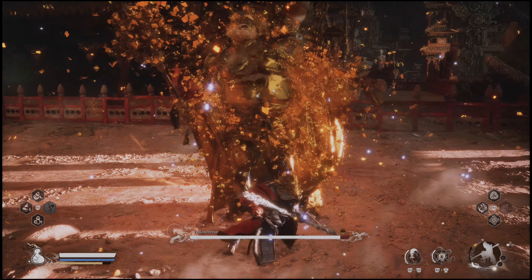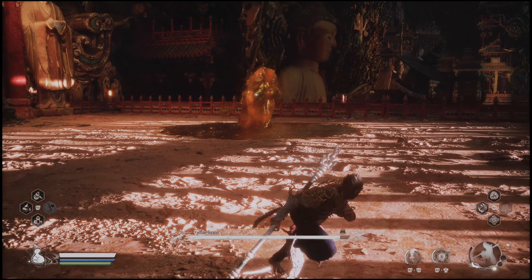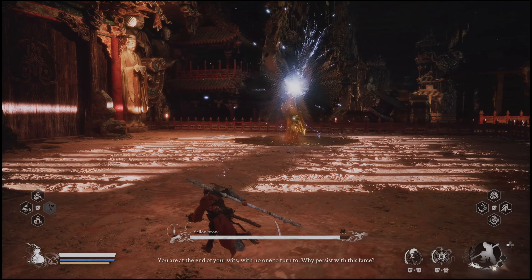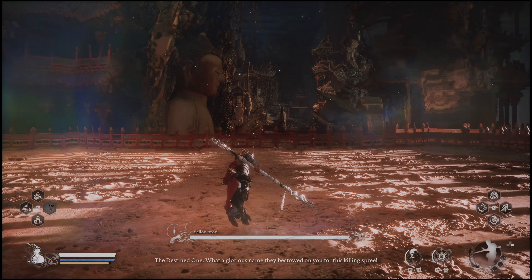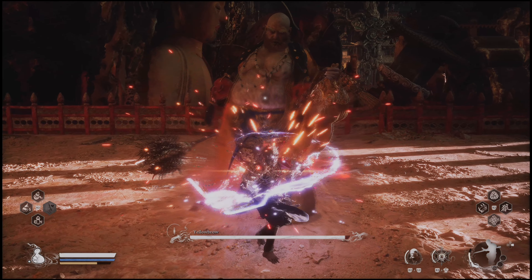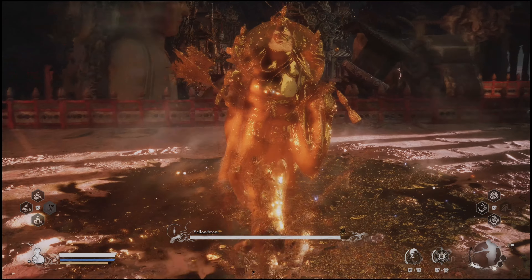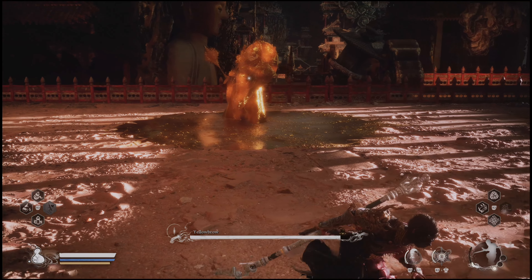There are three major moves that I want you to look for when it comes to this boss, and he will do them every single time. This is a very much scripted fight, remember that. When it first starts out, you're going to get in some attacks. Whether he changes to this move quickly or not, it's coming — and that move is him turning solid gold.